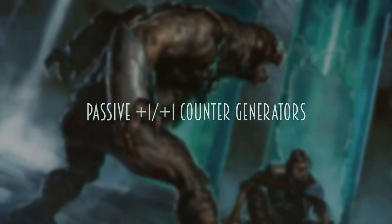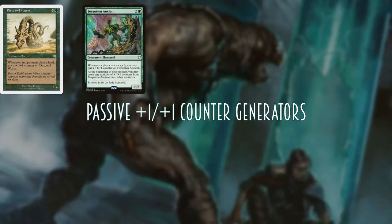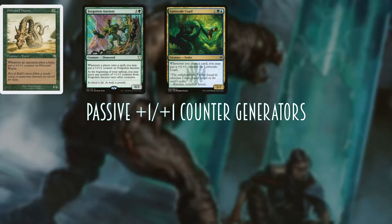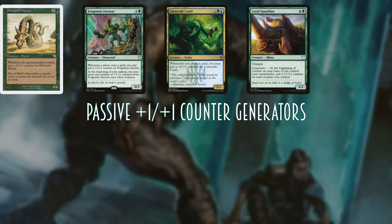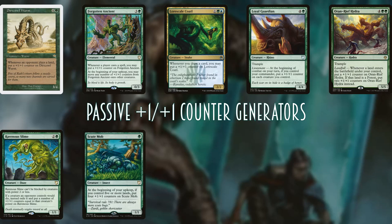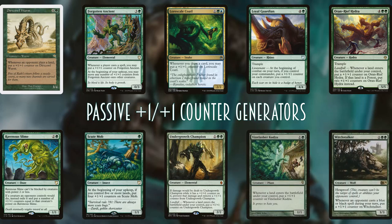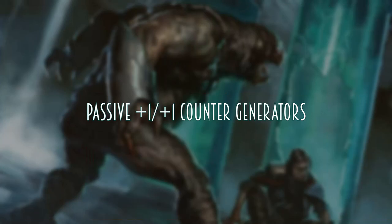For the +1/+1 counters matters theme, I tried to center cards that passively generate +1/+1 counters: Dirtcowl Wurm, Forgotten Ancient, Lorescale Coatl, Loyal Guardian, Oran-Rief Hydra, Ravenous Slime, Scute Mob, Undergrowth Champion, Vinelasher Kudzu, and Witchstalker — all basically put +1/+1 counters on themselves and/or other creatures for things you're already doing or that your opponents are already doing.